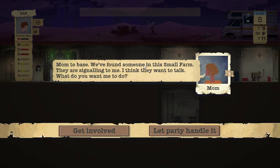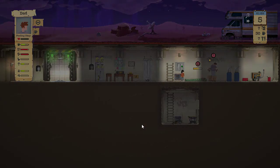That little ding you heard is because I tried to stack too many jobs — you can only stack two at a time. Mom is calling: 'We found someone in the small farm — they're signaling and want to talk.' Let's get involved.